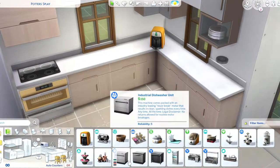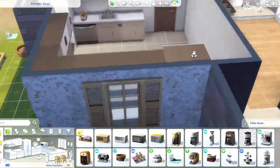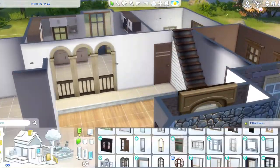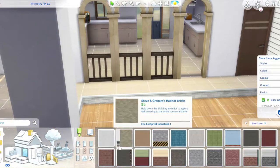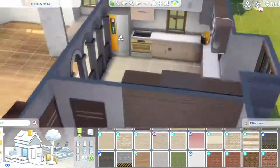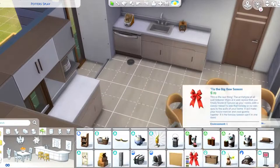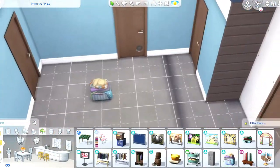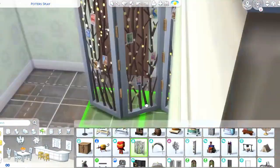I haven't checked out the new kits yet. Also, I actually don't know if that stove is functional - someone please tell me if you have move objects on, can you use the stove top and the oven as two separate objects? One is from Home Dream Decorator. I just like the way they look together, but in real life you'd have the stove top and oven separate - that's a normal thing. But in the Sims it looks a little odd to me.